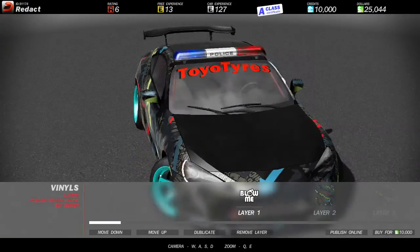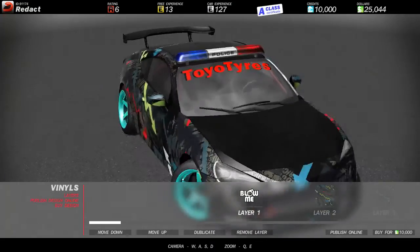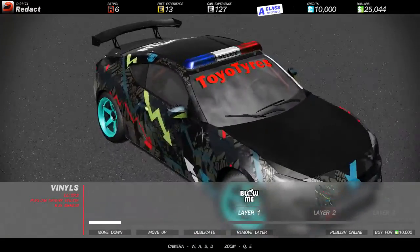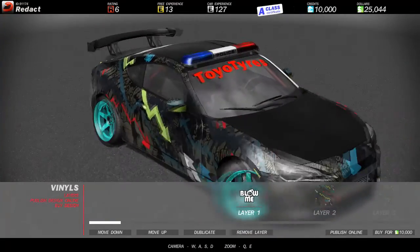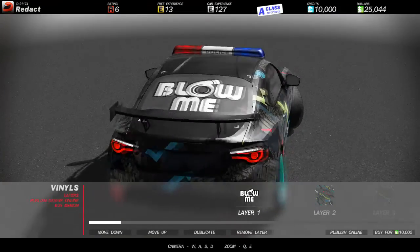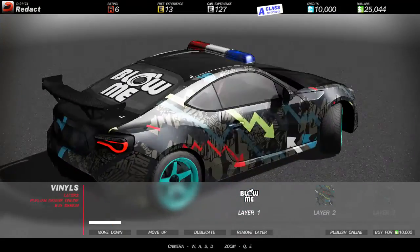They don't give it to you, you have to type it in yourself. I added a black shadow type of thing — you just have to duplicate the layer and increase the size of the original one. I also added the sticker at the back called 'Blow Me.' If you get it.